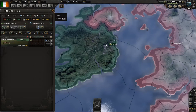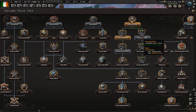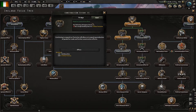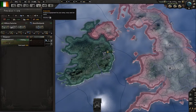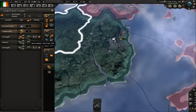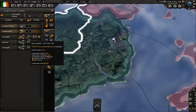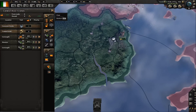We've completed the construction effort focus and we're actually going to go for the second construction effort before switching to the armament effort. The factory construction should be progressing a bit faster now — jumping from end of December to end of November, showing the power of even just one or two additional civilian factories in the long run.